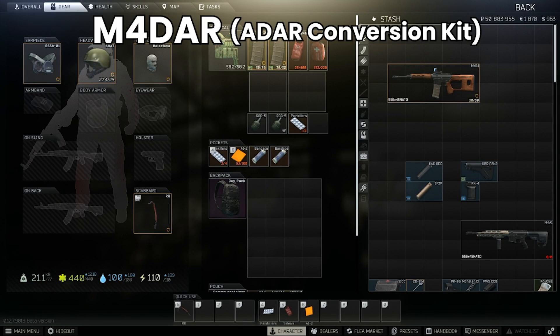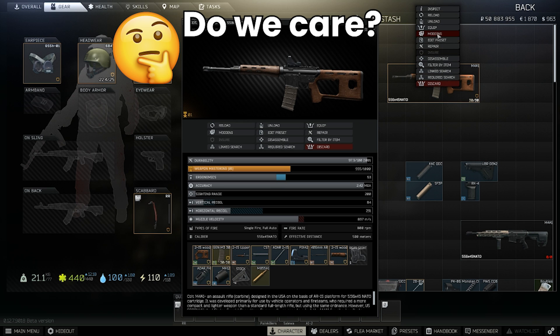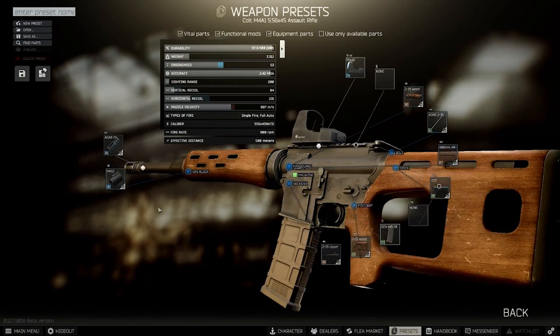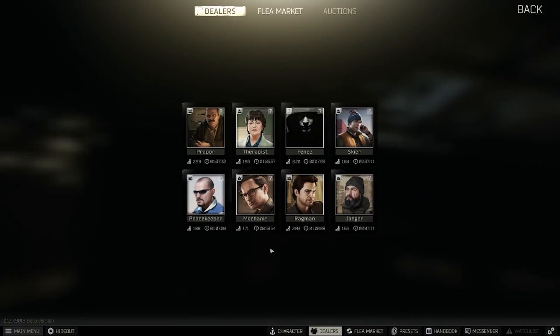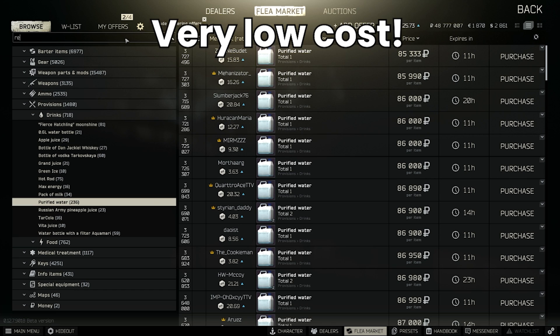The M4DAR or ADAR conversion kit is really a great place to start as it's much cheaper than a base M4. Yes the barrel is worse in comparison, but do we really care about the minutes of angle for the accuracy of an M4 going for less than 100k? In my opinion not really. Feel free to use a more accurate barrel for good builds and start with the M4DAR for budget. Because we're going to change most things about this weapon we can effectively get to the base M4 for a very low cost.